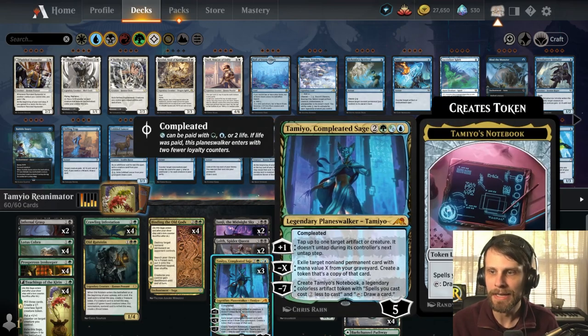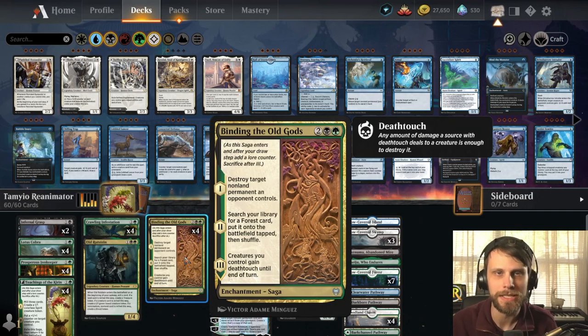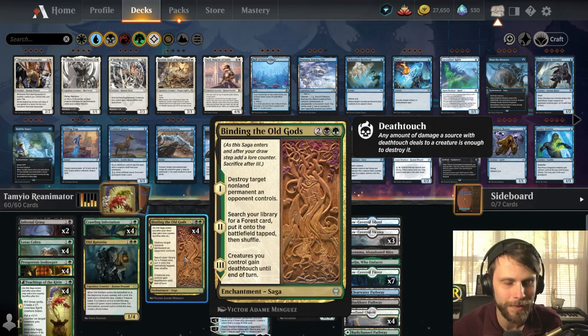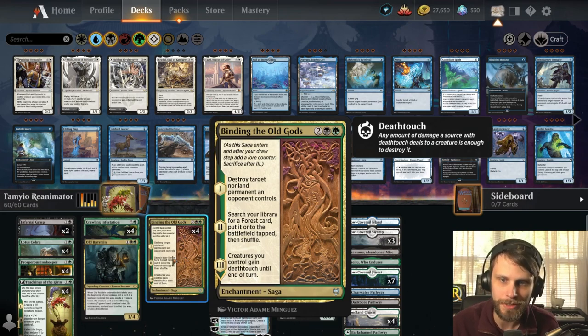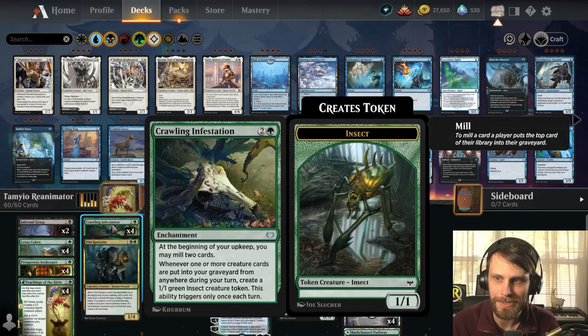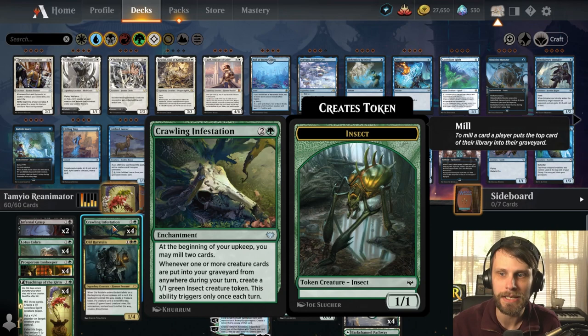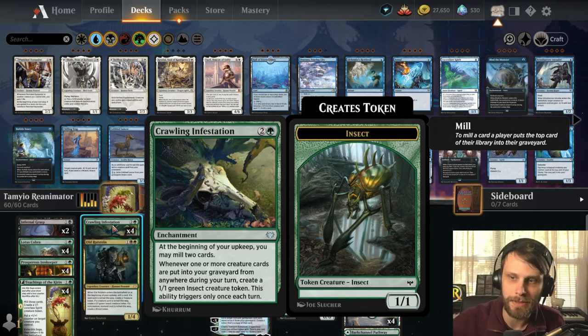Binding of the Old Gods is one of my all-time favorite things to get back with Tamiyo — it destroys the permanent, ramps us, and gives our 1/1 tokens deathtouch. We've got a lot of 1/1 tokens in the deck. We get those through Crawling Infestation — an interesting card I've never played with — it mills cards every turn and anytime a creature card is put into the graveyard during your turn, you get a little 1/1 in exchange.